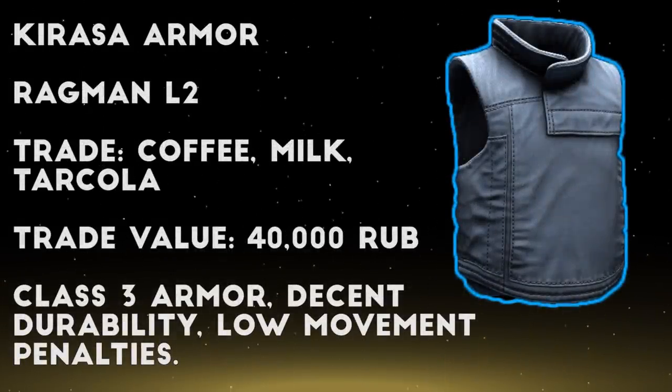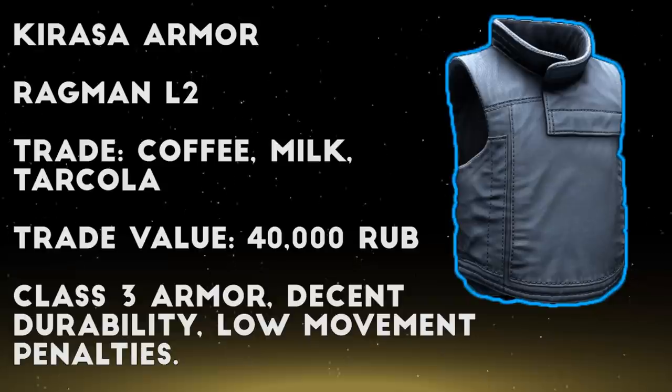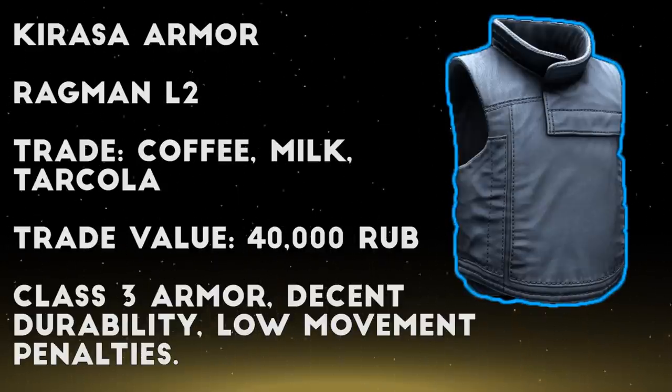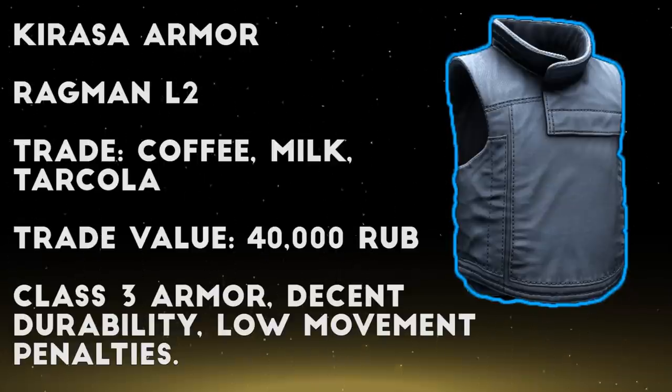Next you can grab a Karasa body armor from Ragman level 2 in exchange for 1 coffee, 1 milk, and 1 Tar Cola. The Karasa is only class 3, but it's got decent durability and low movement penalties compared to other class 3 armor you can get at this level. The barter items are pretty common to find, especially on reserve, and if purchased on the market they only total about 40,000 rubles.